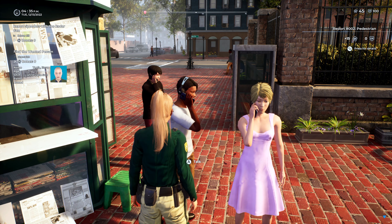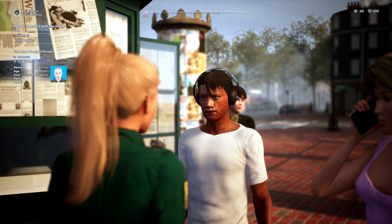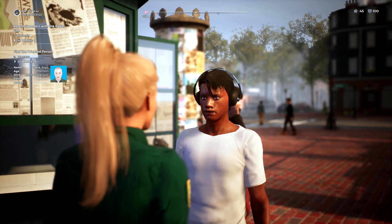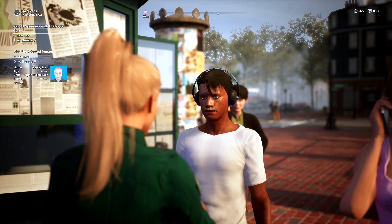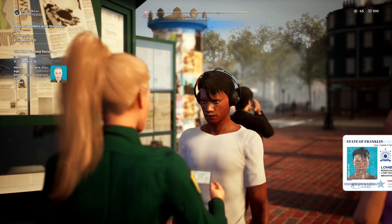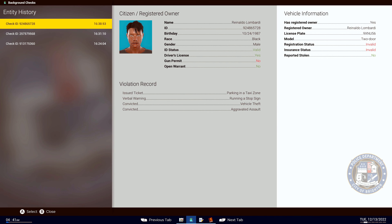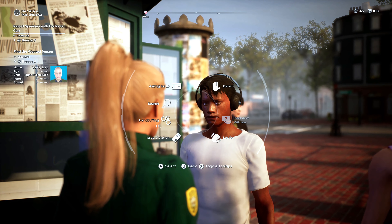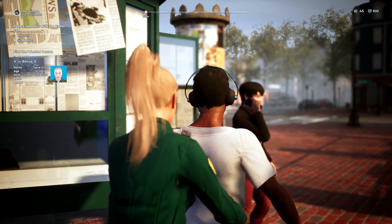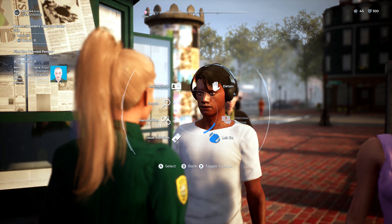Excuse me sir, can you put the phone down for me please? Captain Martin, Brighton Police Department. Would you mind telling me what happened here, what you saw? Okay sir, thank you very much for that. Any ID on you at all? Thank you very much. Okay, we have Reynaldo Lombardi — that is going to be valid and clear. No registration, no insurance, but he wasn't driving so that is all good. I just had a quick whiff of cannabis there. Have you got anything on you that you shouldn't have? Just going to give you a quick frisk. Okay, right — you're all good. Thank you for your cooperation. You have a great evening, take care.